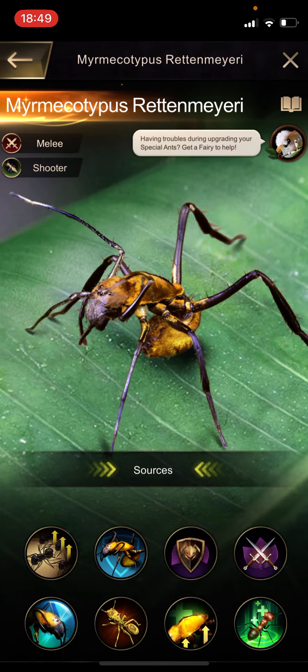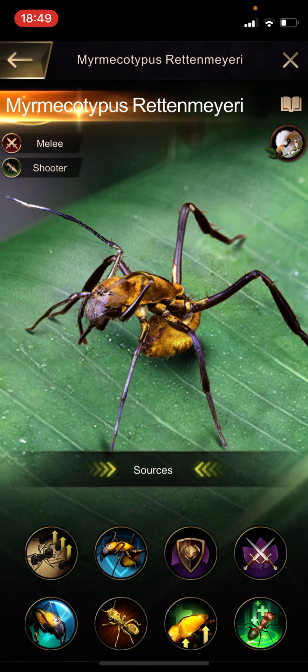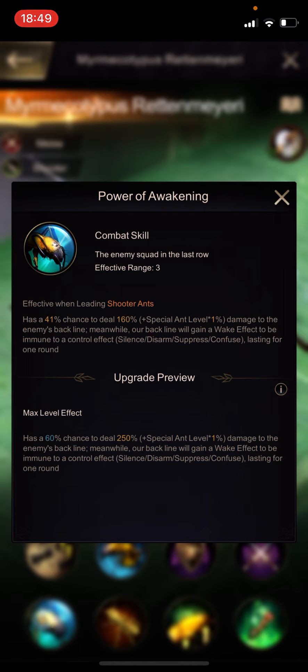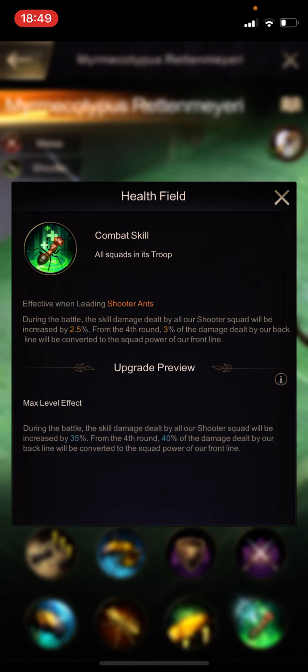This is because of a specific ant that is only achievable by buying through money, not in any other way so far. The second skill gives a 71% chance to be immune to the first damage taken each round, which is nice. But most importantly, the back line gains an effect to be immune to control effects - exactly the things we talked about before. Combined with something like Lefty Sniffer, another pay-to-win back line ant that deals the damage, it works great. This is why this ant is possible to play in the front row as SSS.